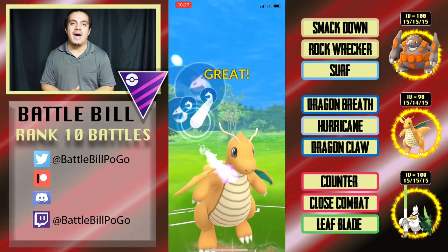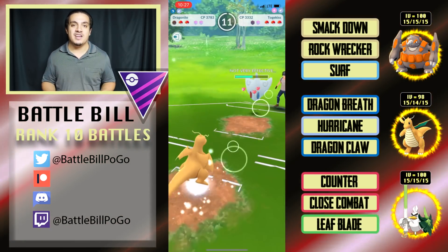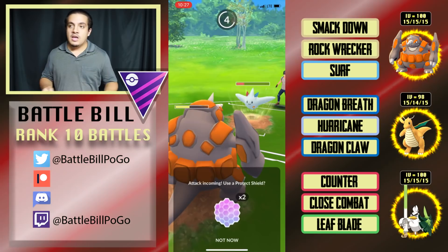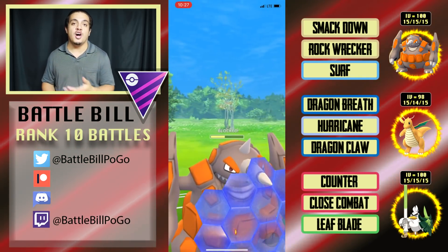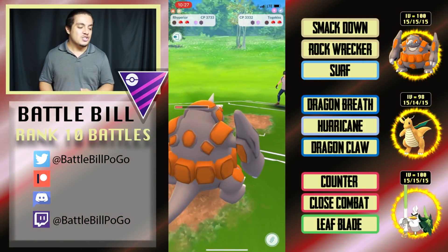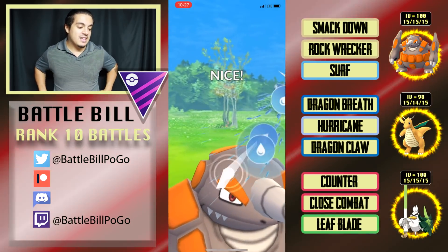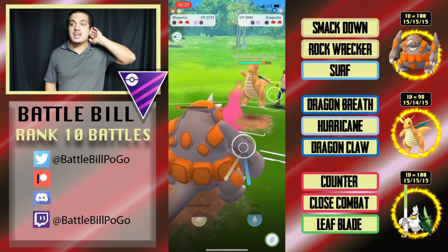I adjusted the team and put Smackdown Rhyperior as a lead to take care of potential Flying leads. I also ran a line double-weak to Togekiss with Dragonite and Sirfetch'd in the back. The plan was: if I lose lead or get a neutral lead, safe swap to Dragonite to lure out Togekisses or other flyers, so that Sirfetch'd could then go up against a non-Flying-type Pokemon on their team. That was the logic behind the second team.